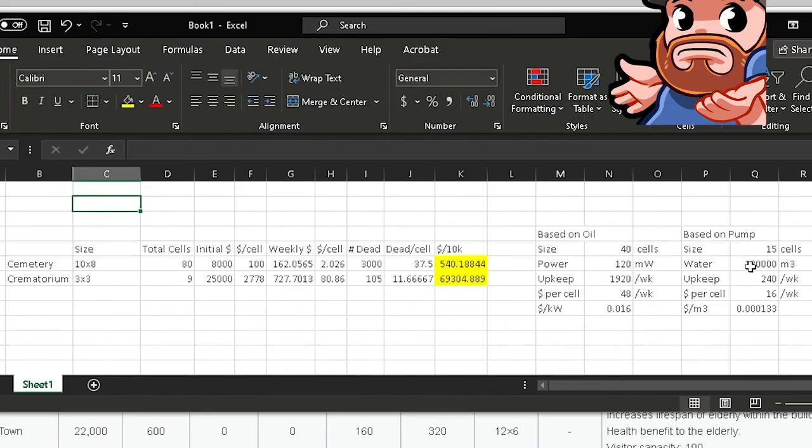Here's the Excel sheet. We based it off of an oil power plant and a basic water pump. You can see the cemetery and the crematorium both have their sizes calculated. The initial cost is not factored into the weekly upkeep or sale cost. Per 10,000 dead people, your cemeteries are going to run $540 a week, and your crematoriums are going to run almost $70,000 a week. That is extreme, but these two buildings serve two very different purposes.